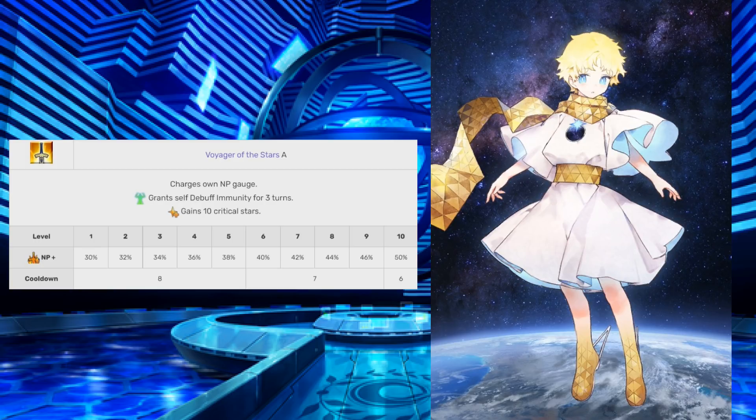Skill 1 is Voyager of the Stars A. It is a 30% to 50% NP battery, grants self-debuff immunity for 3 turns, and gains 10 critical stars. Already good with the 50% NP battery, and the other effects are honestly just an added bonus. This is a skill where you can technically use at any time without worrying about wasting the other effects. The debuff immunity for 3 turns is great as well — makes him great for challenge quests — and the 10 critical stars, you always take those. It's also on a 6-turn cooldown.